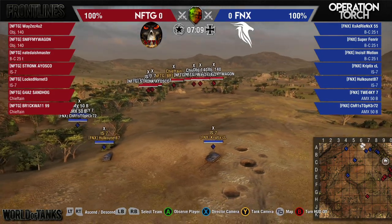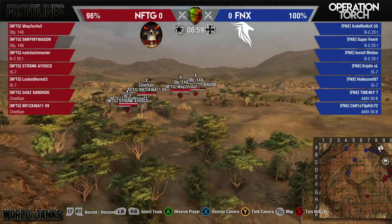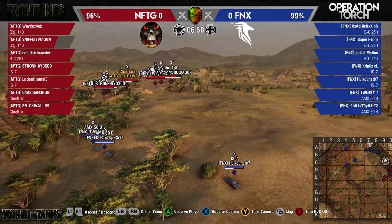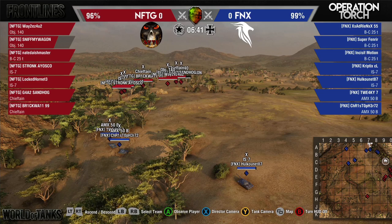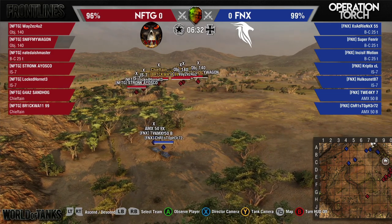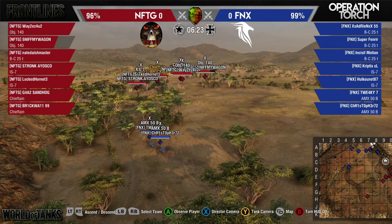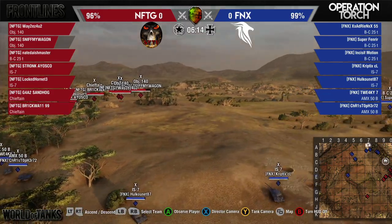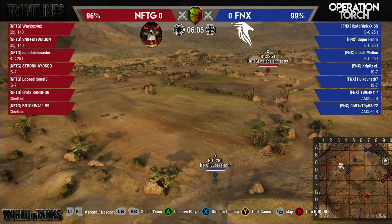There's hill cover for both sides, so you've got to wait. Nice shot by Cryptix onto Sniffer Wagon — Sniffer Wagon peaked up a little bit too far and Cryptix found a nice lane to get a shot in. Sniffer Wagon is the only tank for NFTG that has lost health. Basically we're looking at an equal stalemate right now. The first move is probably going to come on a flank as opposed to a head-on push.